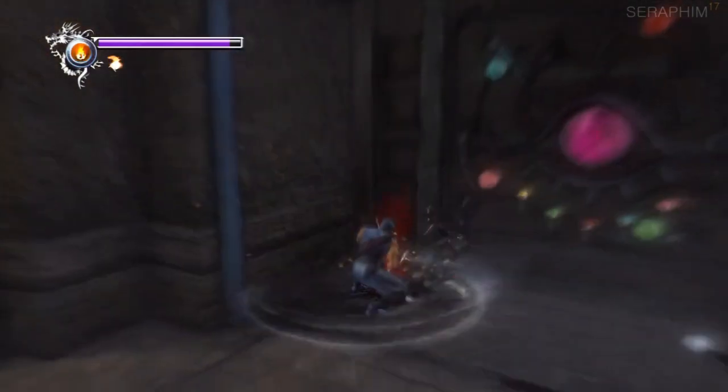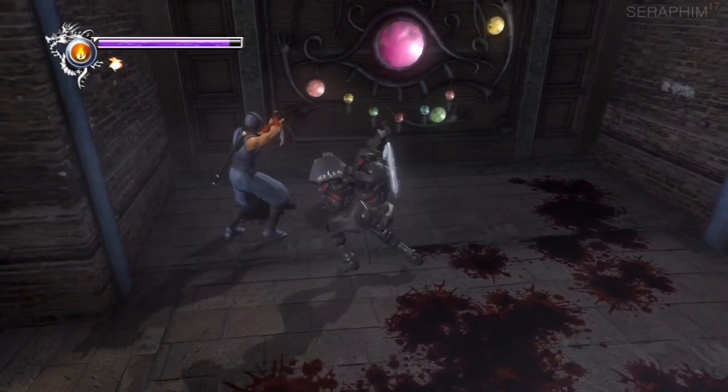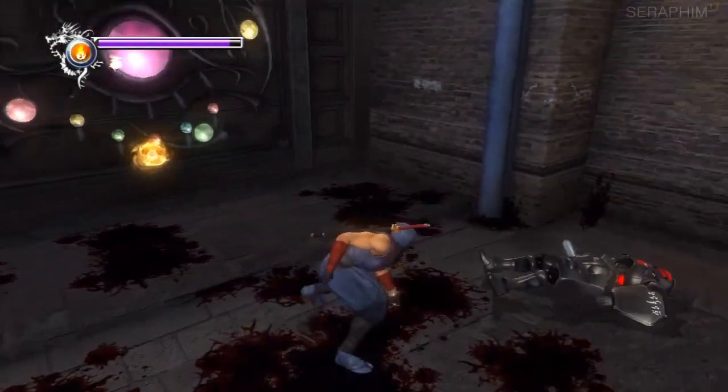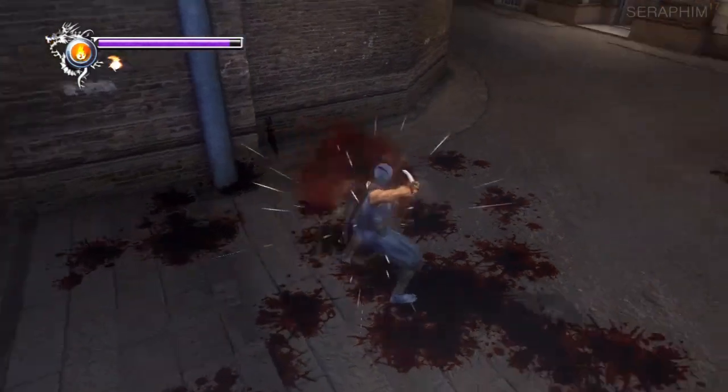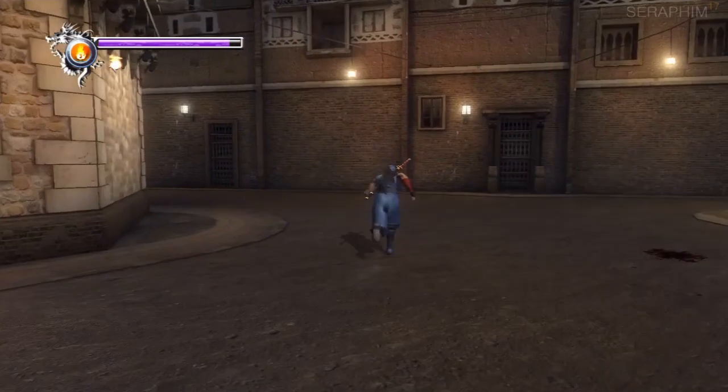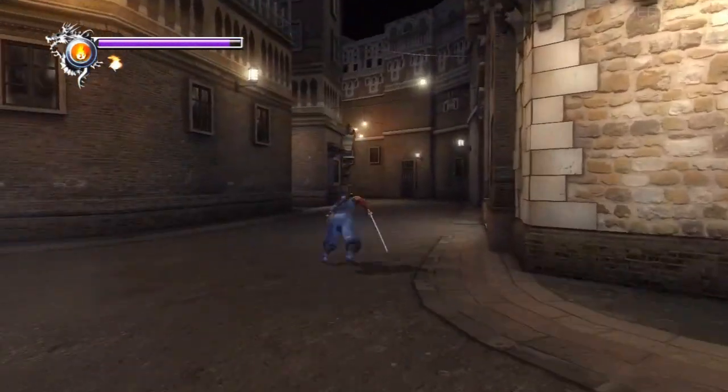That kick that they do — it breaks your guard and knocks you into the air, and they can juggle you if you're not careful. You need to be careful of that. It's a pain in the ass, that move especially. But like everything else, they are as lethal to you as you are to them when you get them in the right situation.